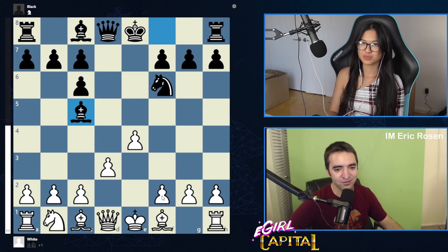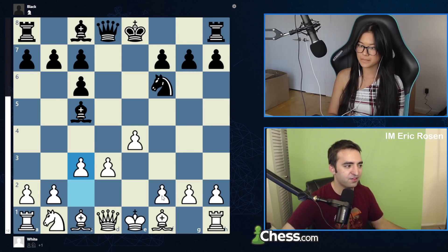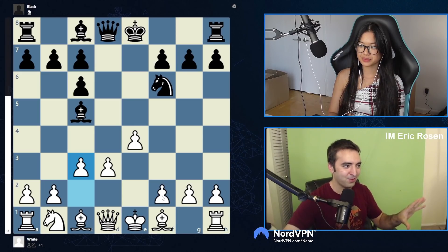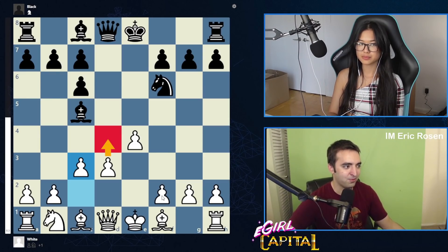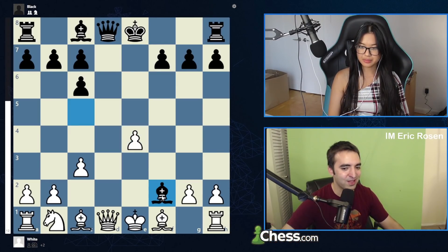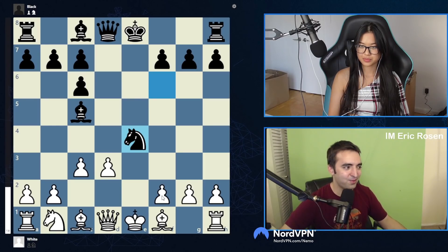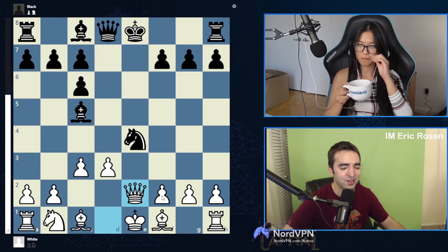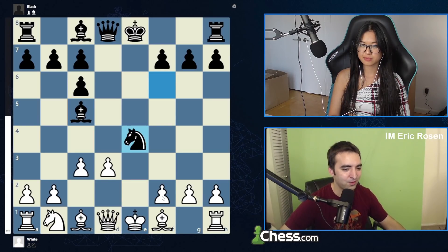A significant number of players will walk into this. There's a similar line where White tries c3 — that's generally what you want to do against the Stafford, you have the two center pawns. But this gets messy after knight takes e4, because you can't take back which allows bishop takes f2 and you're losing a queen. There's bishop g4 tactics, and this is still objectively good for White, but I don't recommend going into it. Probably best to avoid.